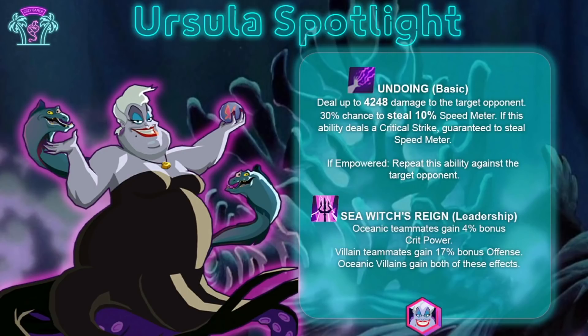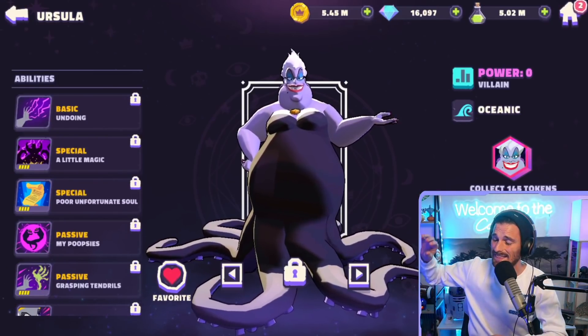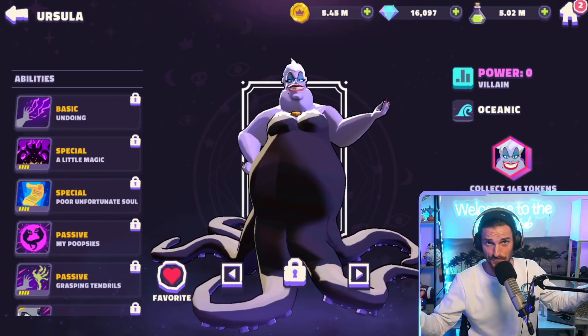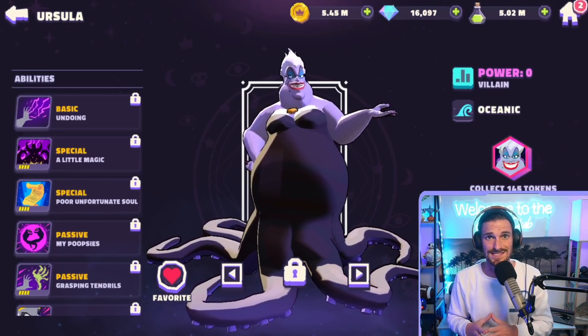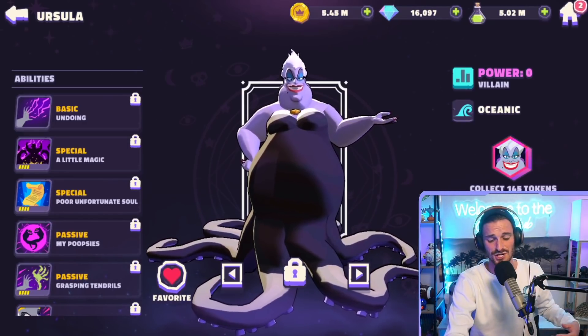Taking a quick peek at her Sea Witch Reign leadership: she gives all oceanic teammates 4% bonus crit power, villain teammates gain 17% bonus offense, and oceanic villains gain both bonuses. Her lead is insane — it's going to bring a lot of characters way up in the tier list. The basic attack stealing turn meter is especially great with heroes that call assists, like Barley.